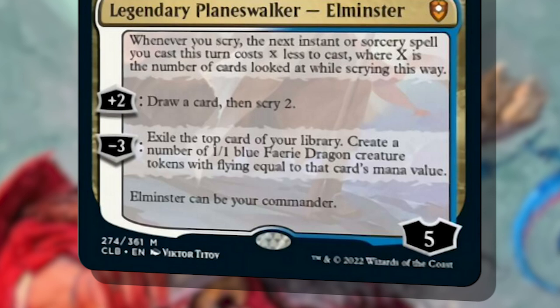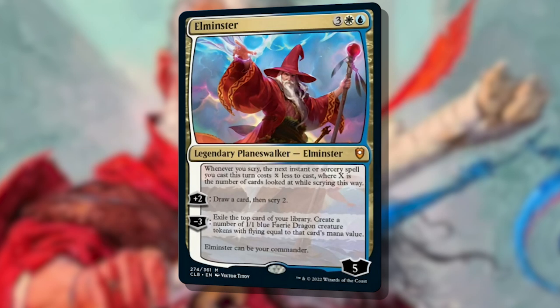His plus 2 loyalty ability draws you a card and scryes 2, which by default reduces the next instant or sorcery spell you cast by 2. His minus 3 ability exiles the top card of your library and you make a bunch of little 1/1 flying fairy dragons equal to that card's mana value. Coming down and immediately plussing to 7 loyalty is pretty decent, or minusing to make a boatload of creatures — both really relevant. But that passive got my brain moving.